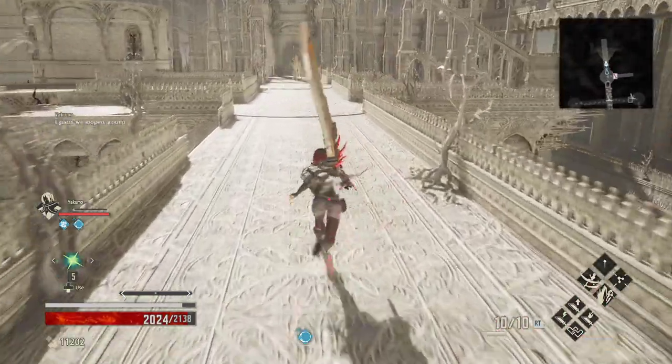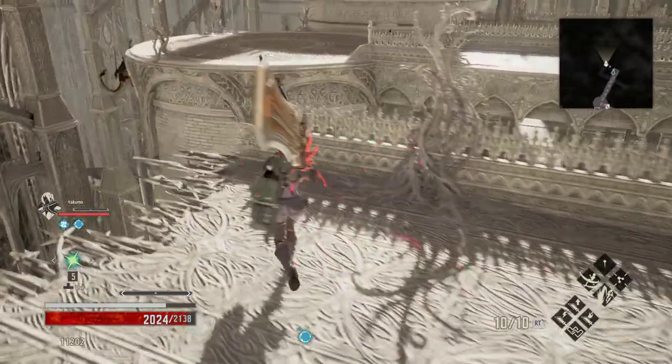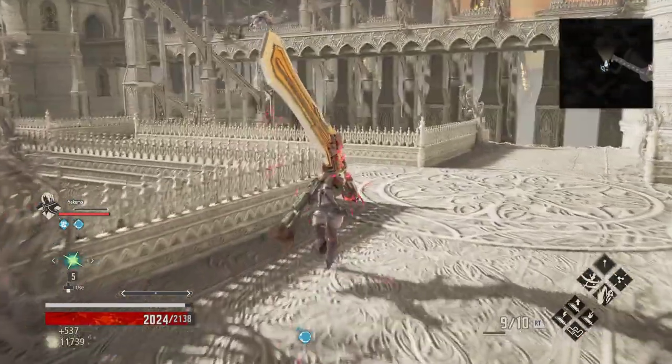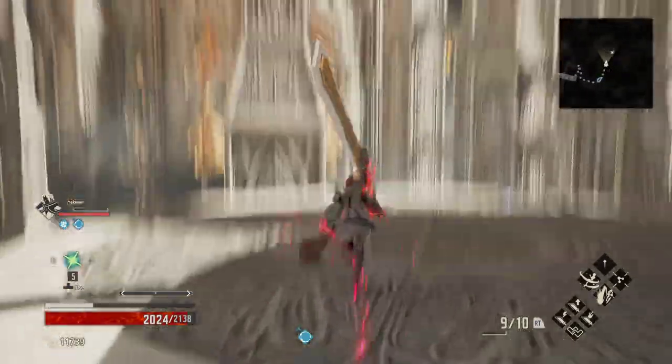We're gonna go this way — there's some monkeys that are ledge hanging. If you are playing a caster, you can position yourself like that and knock a couple of them off. There's a vivifier over there that they're guarding, so we are gonna pick that up.